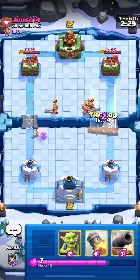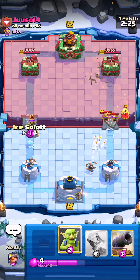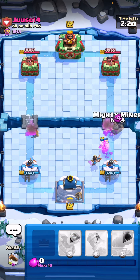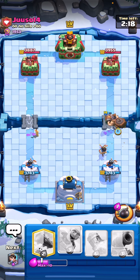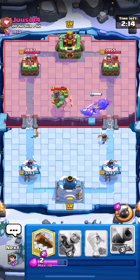He goes with aggressive Three Musketeers — I'm not sure about that play to be honest because he's super low on elixir. I can just counter push here with the Princess and Ice Spirit, and go for low Goblins knowing that the Heal Spirit was there. I didn't want to cause trouble — I made sure his Musketeers died and went aggressive with Mighty Miner knowing he was low on elixir.